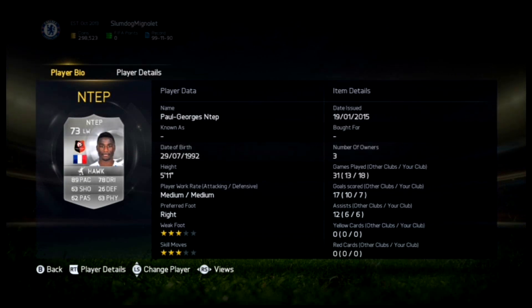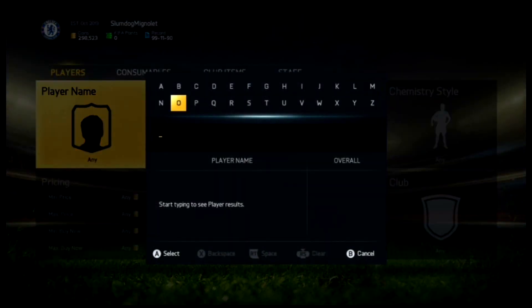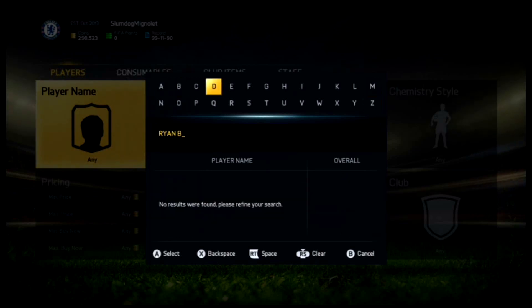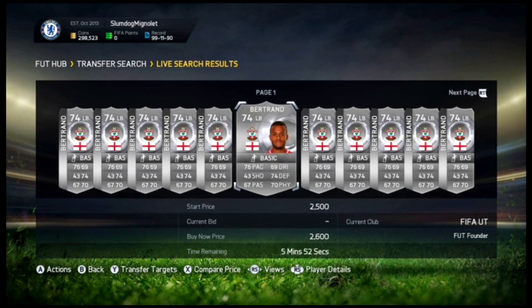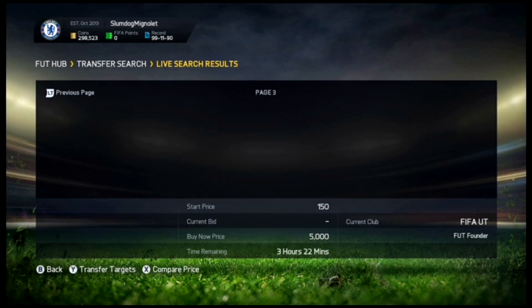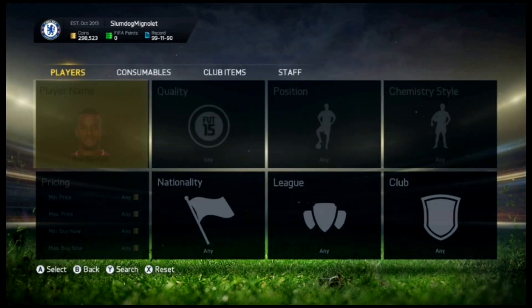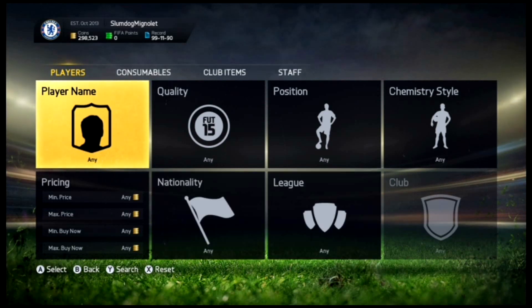The next person is Ryan Bertrand. Let's check how much he goes for now. I think he might be going extinct on the market because he plays in the BPL and not many will come up. I can see prices from 4,000 coins down to 2,500, 2,200. He could be another one to pick up loads of and list when Team of the Season comes out. After this video I'm going to pick up potentially all the ones under 2,000 coins and list them when Team of the Season comes out — I think it's next week, though it may have been delayed.